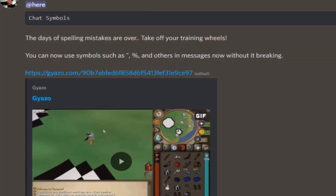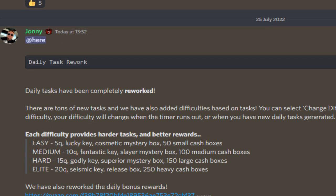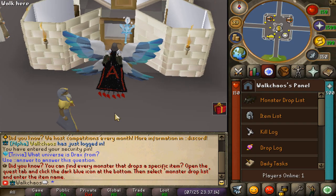Chat symbols — the days of spelling mistakes are over. You can now use symbols such as percent signs in chat. Daily tasks have been completely reworked — each difficulty provides harder tasks and better rewards, ranging from easy all the way to elite. The elite tier rewards include 20 quadrillion coins, a seismic key release box, and 250 heavy cash boxes — holy moly!